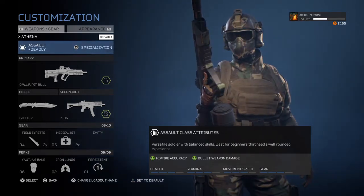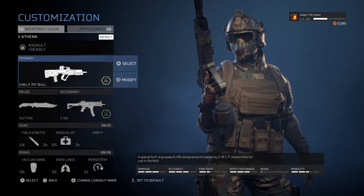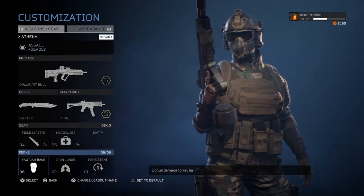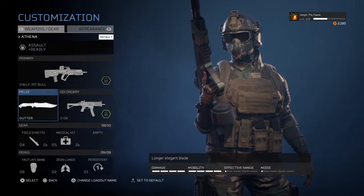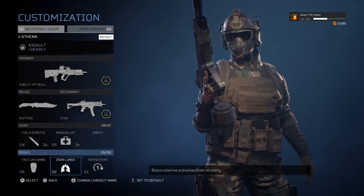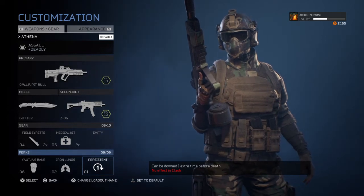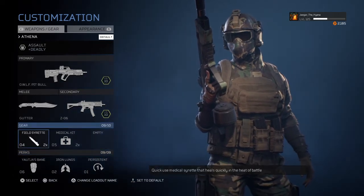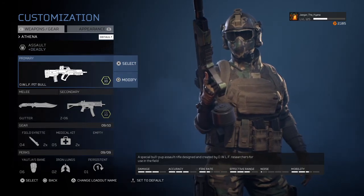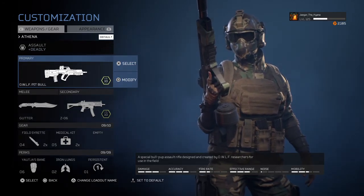Honestly, this should probably be nerfed. Deadly should be nerfed, the Assault class should be slightly nerfed, and Yajabane should go up a point. Something's got to change about this because this build is ridiculous. Even if you put it up one point, you can just get rid of the one-point perk slot and you don't care. So yeah, this is, in my opinion, the strongest predator hunting build in the game. Hands down.